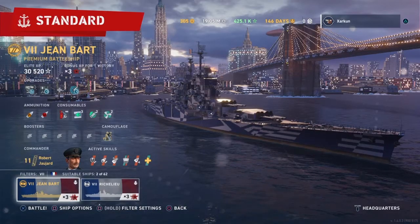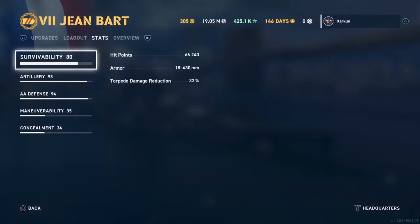Here is the Jean Bart, and we'll compare it to the Richelieu. Let's take a look at its stats. Survivability: 66,240 hit points with my build and the Megalomania perk. 32% torpedo damage reduction.